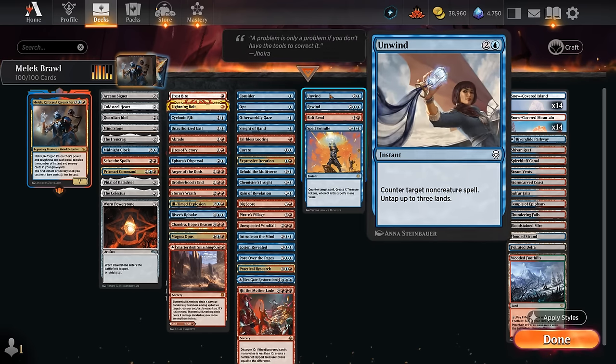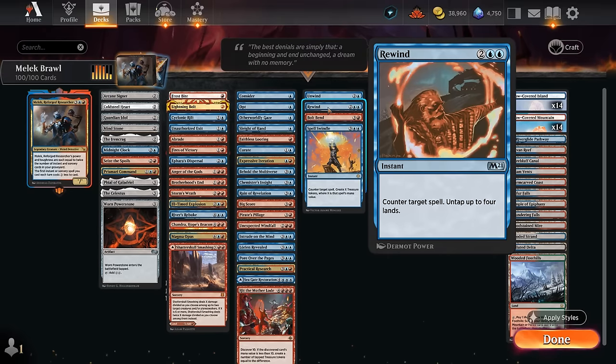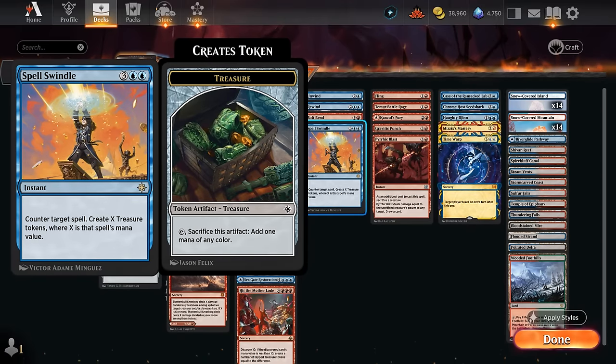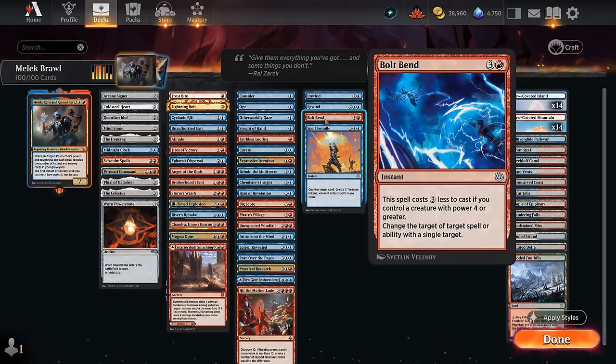Our counter spells include Unwind to counter non-creature spells and untap up to three lands; Rewind to counter any spell and untap up to four lands; and Spell Swindle, which counters a spell and creates X treasure tokens where X is that spell's mana value. Bold Bend is a pseudo-counter spell that can essentially redirect a removal spell to try and protect Malek.